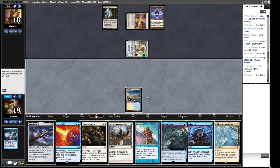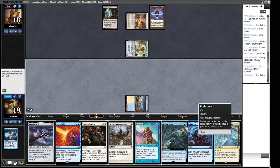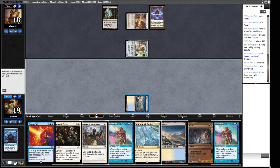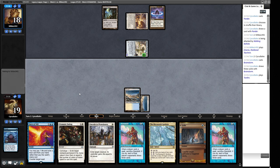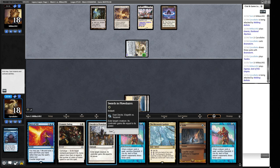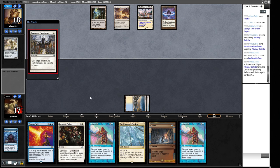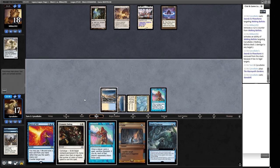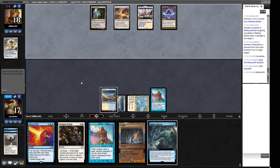We do have a Microsynth Gardens. I think we want to Brainstorm first and see what we're looking at. We've got a Stifle and another blue source. I think we're putting one Standstill on top, the Shadowspear on top, and the Shark Typhoon on top, pitching a Standstill. We play our Tundra, which gives us the option for Stifle and Plow. If we can get an opportunity to plow and then drop a Standstill if our opponent doesn't do anything, I'll take that. The Microsynth Gardens just resolved — it's blue and a one.